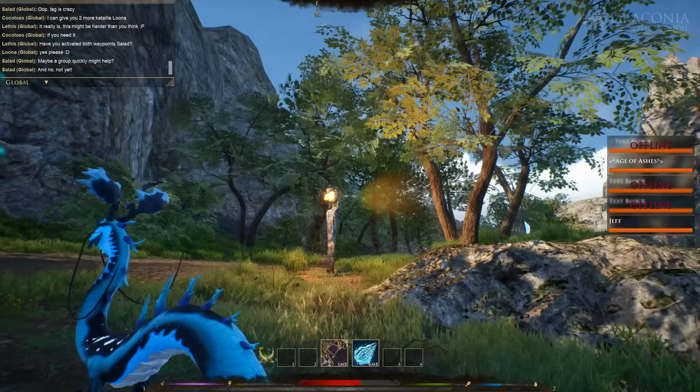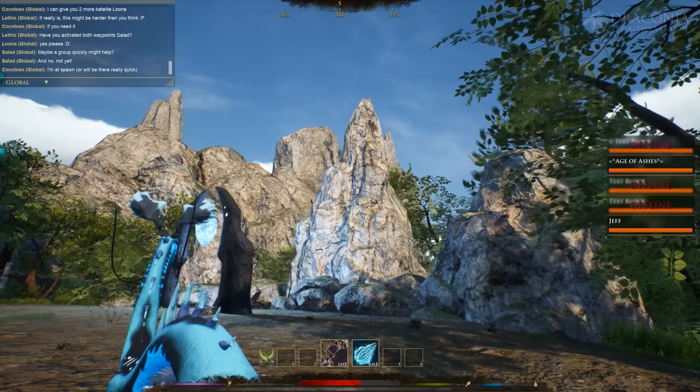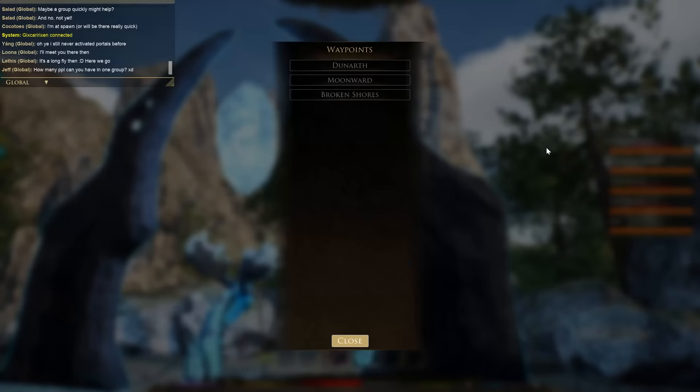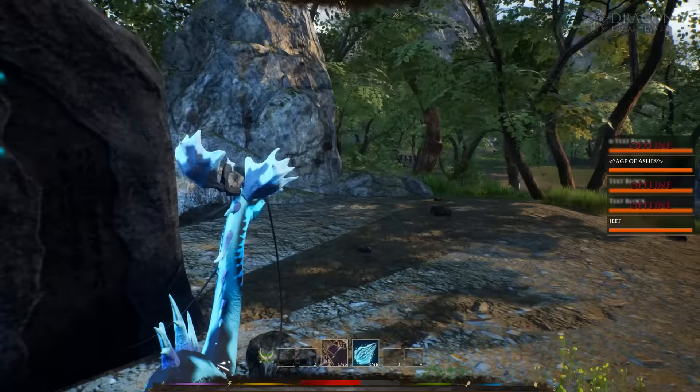If you follow the path southwest from spawn village, it'll take you straight into the forest. I need to go southwest. What am I hearing? Some kind of shrine? An altar? Is that a respawn location? A waypoint. I guess I need to find the waypoints and then maybe I could travel between them because they're grayed out right now. I probably have to find them first.